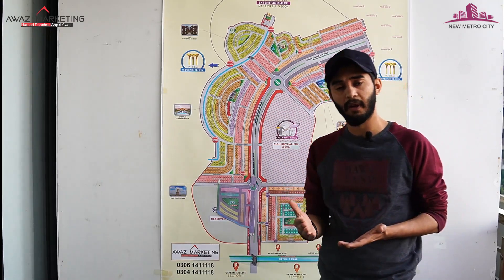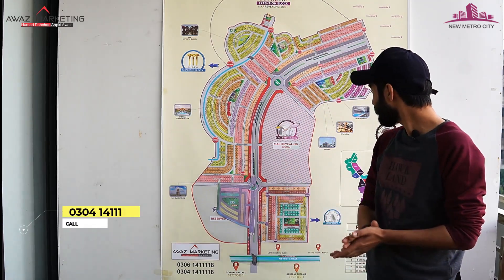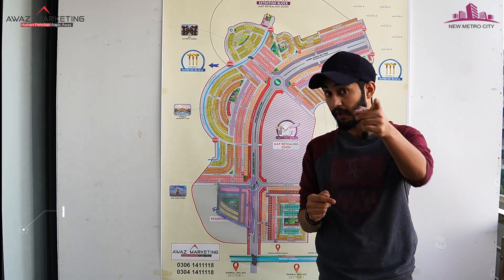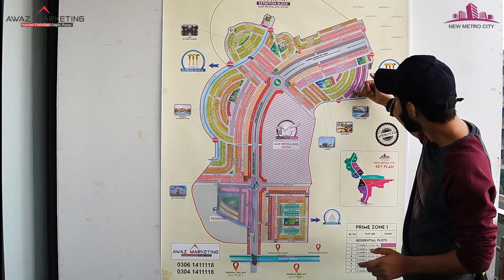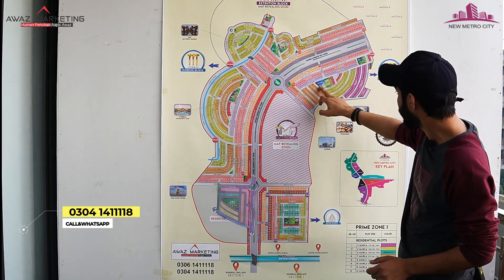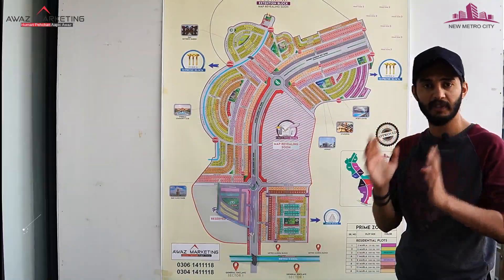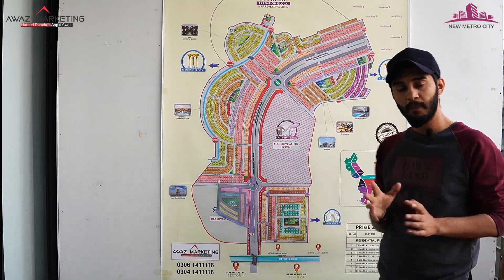After Sector 1, there is Sector 2 with further development. There is also the Supreme Block Extension. Facilities include a mosque, park, school, gymnasium, and community club — all kinds of facilities have been provided. For those with a lower budget, this is also a great option with walking distance access to the sports complex, gymnasium, and mosque. Zainab Park and Umber Park are both present, with Umber Park in Block B. This is a great park and the entire area cutting is well managed.